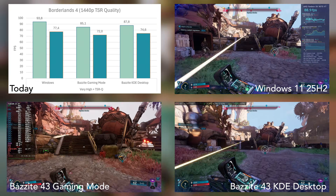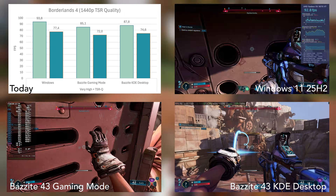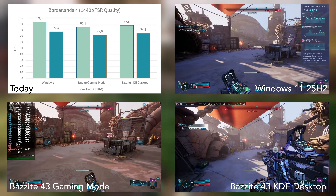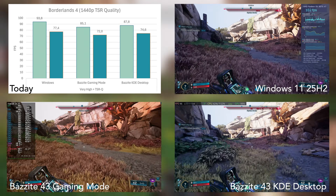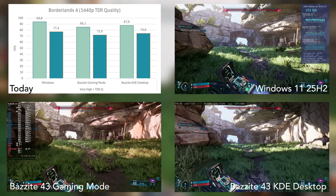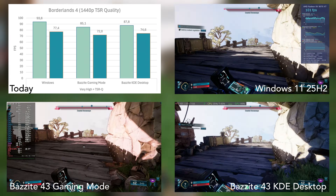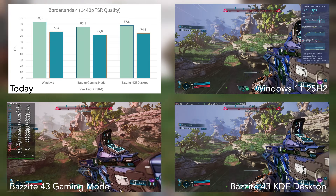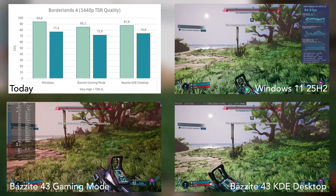I also examined settings closer to what I'd consider a smooth experience for a shooter. To avoid reducing visual quality too much, I enabled TSR quality upscaling, making it easier to compare performance at the same quality across platforms. With the very high preset and quality upscaling, Windows barely leads Linux by 10 fps — roughly 10% on average, which falls within the run-to-run variance range in the 1% low department. You can play Borderlands 4 on Linux without any regrets.